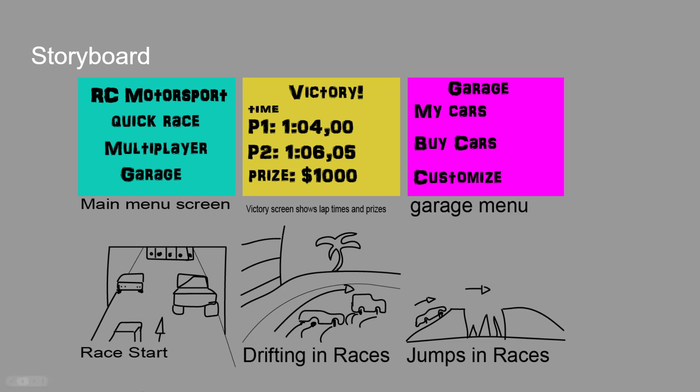In the storyboard you can see grid positions one, two, and three as the race starts, then cars drifting around a corner. I apologize for my bad drawings — then jumps in races, which are going to be the biggest moments in the game, including the victory screen. The game doesn't really have a storyline; it's just get on and play until you're completely bored, or you and your friends finish racing for the day. No story, just sit down and race.